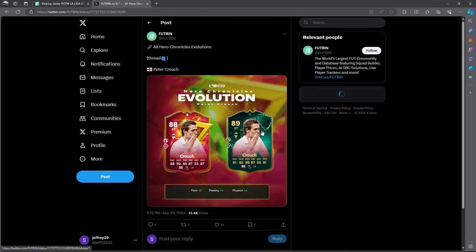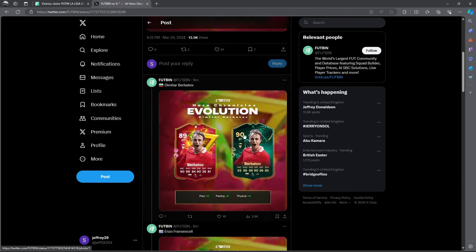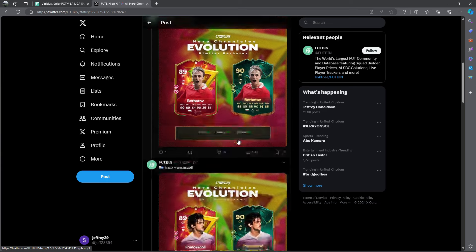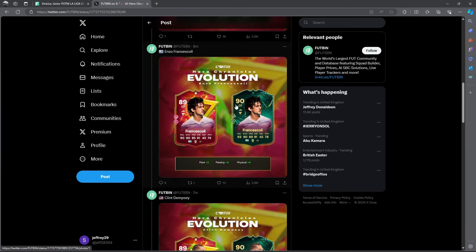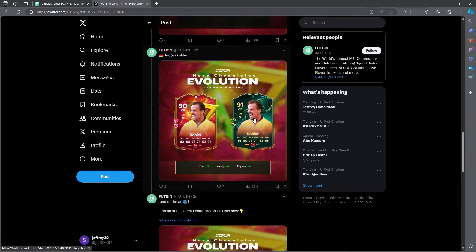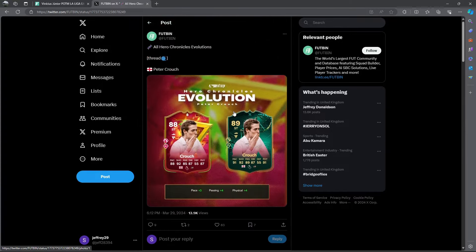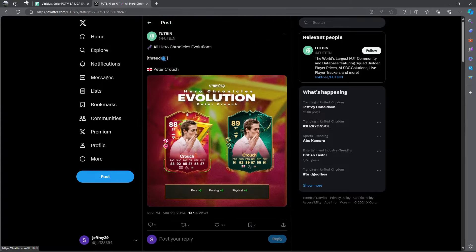A brand new evolution dropped today. Footbin has a nice thread every time we get an evolution. Peter Crouch goes from 88 to 89, Berbatov from 89 to 90, Francescoli from 89 to 90, and Dempsey from 89 to 90. That is the new evo we officially got today.